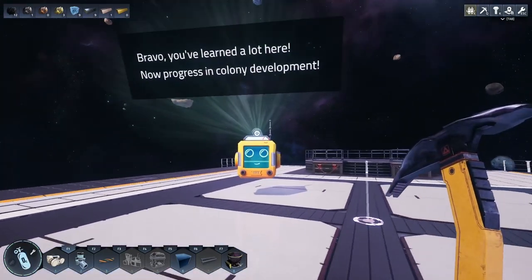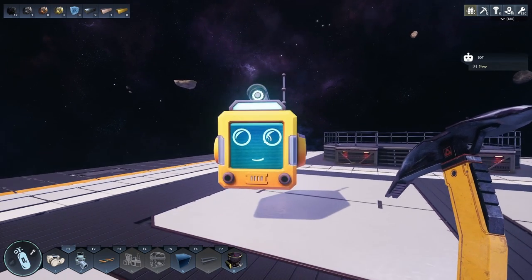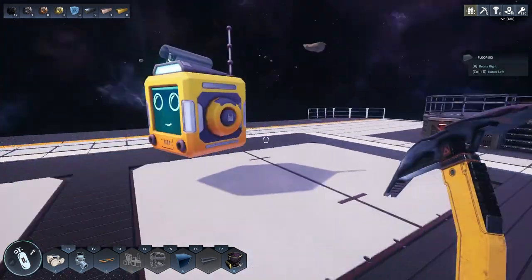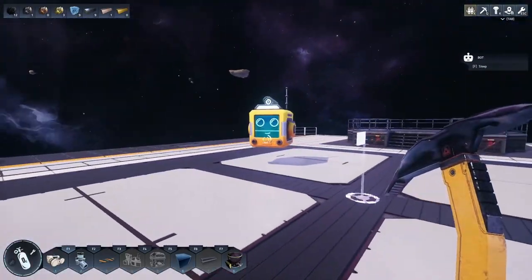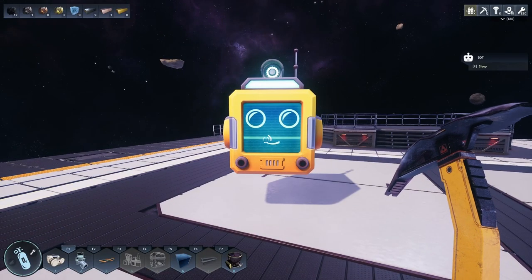In the top left of the screen it shows you your resources - I've done a poor job of figuring out what's going on in this game. Collect 10 water - complete! 'Bravo, you've learned a lot here, now progress in colony development.' That will have to wait for episode two. Let me know in the comments if you want to see lots of episodes for this. Hit that like button, share it around with your friends, most importantly be good to each other - have a great day and I'll see you in the next one!